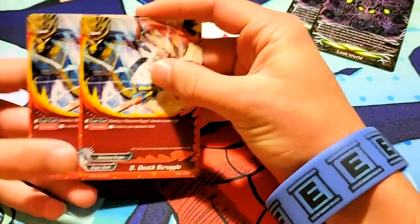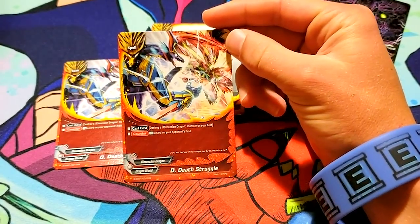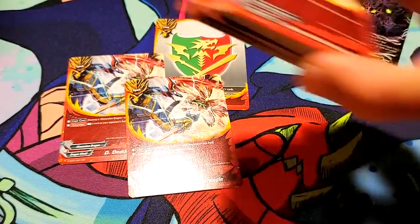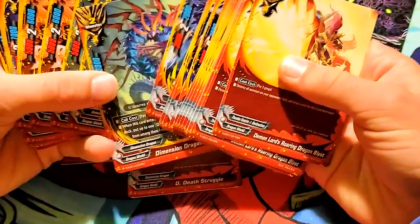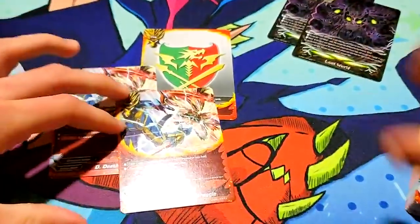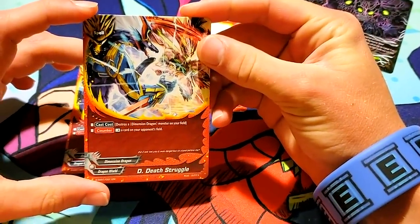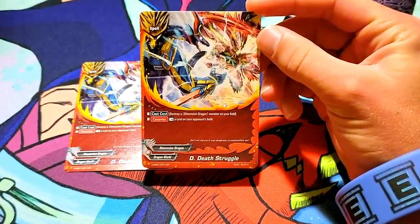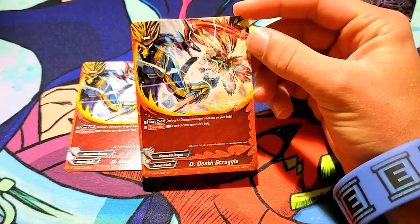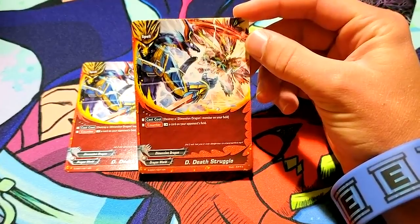2D Death Struggle. Destroy a Dimension Dragon monster in your field — that combos with that one, the owl-looking guy. When this is destroyed, add a Dimension Dragon item. So this combos in with that — destroy a Dimension Dragon monster in your field, rest a card in your opponent's field. The idea of that is to stall. So the deck is just stalling and expediting the process towards getting the Lost World flag.